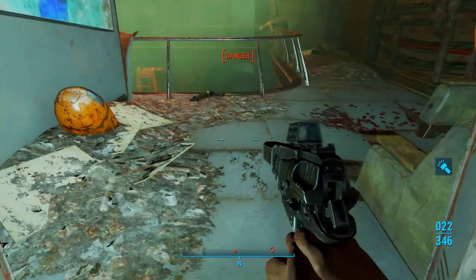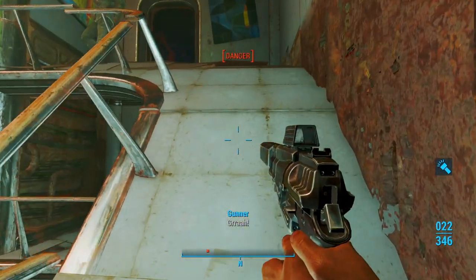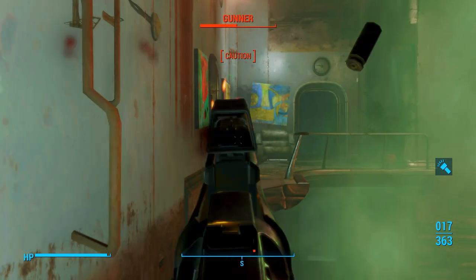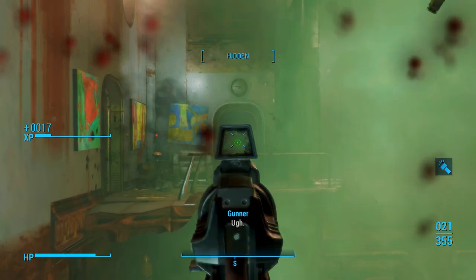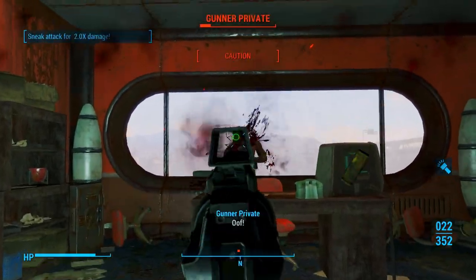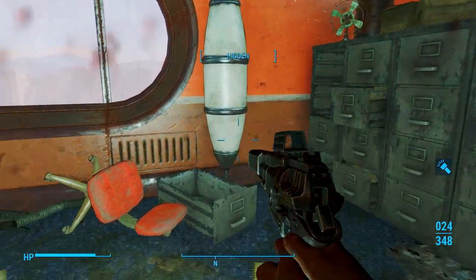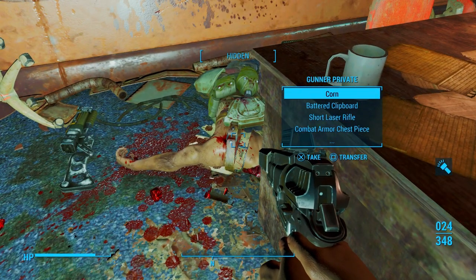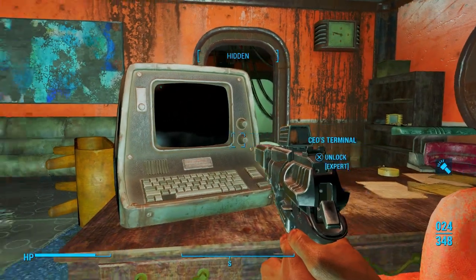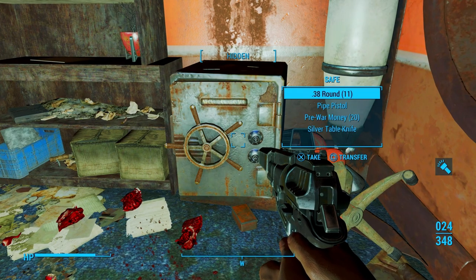We're going to jump across. We'll grab that corn and Salisbury steak off of him. Right in here we're going to hack this terminal and I'm going to disengage the lock for that safe. Let's go ahead and loot all of this.